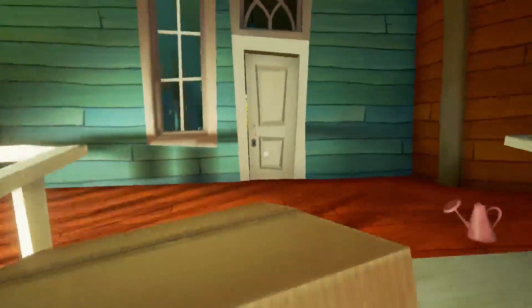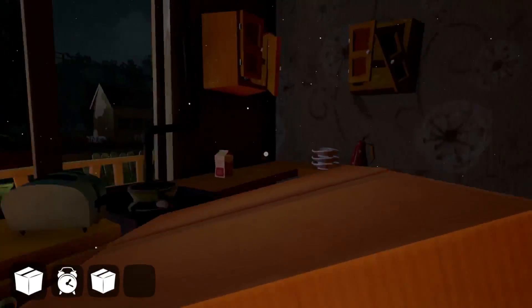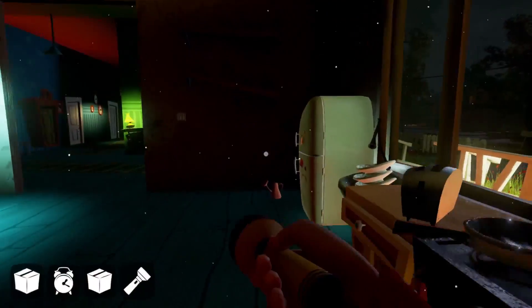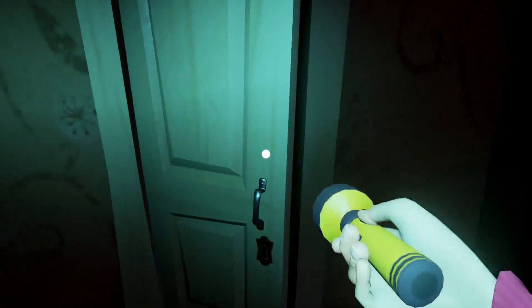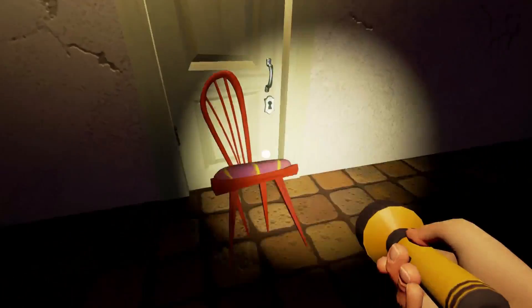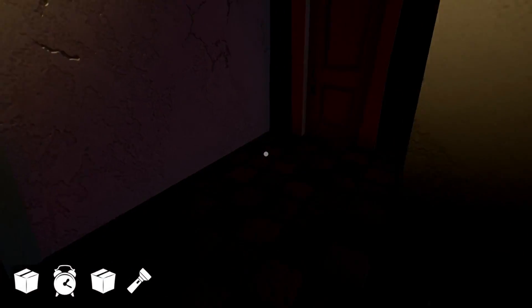First thing we want to do is go straight into the house. You actually want to drop the box — I don't need it. I turned off shadows by the way, so things might seem a little brighter. You can do that by pressing escape and changing your shadow settings. First thing here is just to move these out of the way.